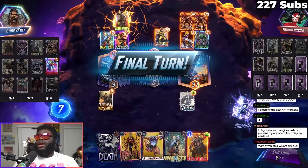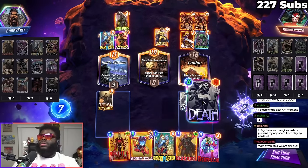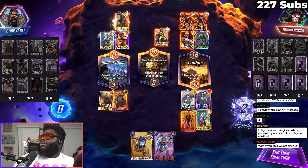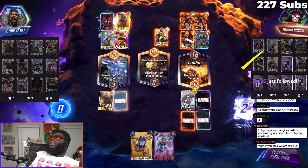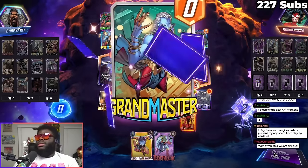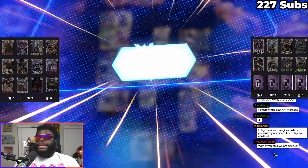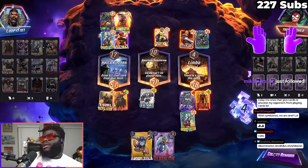He's gonna play Abomination, he has priority. What if I just do this, this, and this? There's no way he can win, right? I've already snapped. We should castle roll him if I do this. He's playing Annihilus — yeah, this is a castle roll buddy, what are you doing? There we go. I mean, he saw what I was brewing, I don't know why he decided to stay.